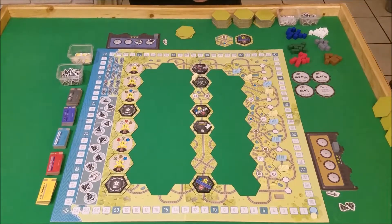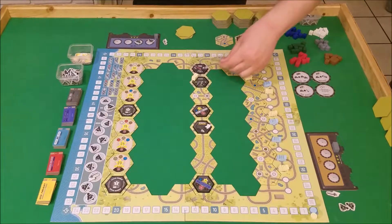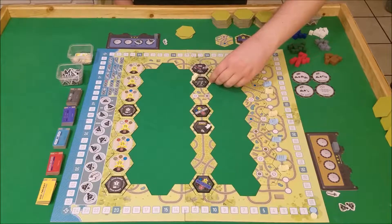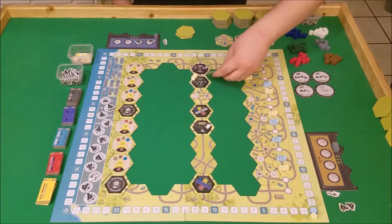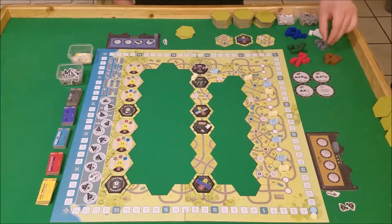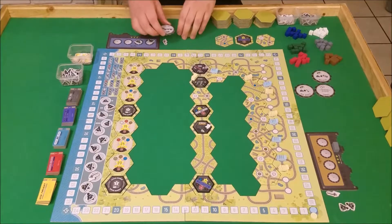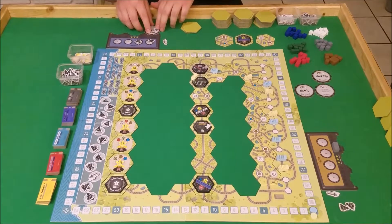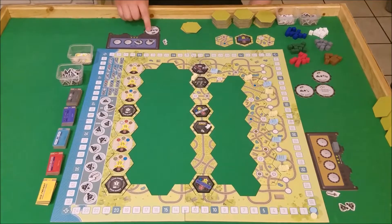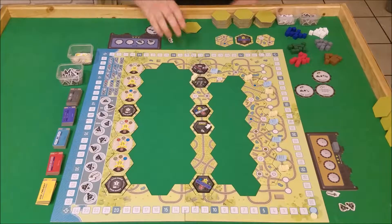I will spend another coal to chug along here. I really want to come here to the green, but instead what I'm going to do is chug along right this way to grab another gray cube. At this point I'm going to spend these two gray cubes to buy this power-up — and what's cool is you're limited to three power-ups, and they fit snugly right there on your board. So in future turns, when I have coal, I can turn coal into two coal. I think that's a pretty good first turn.